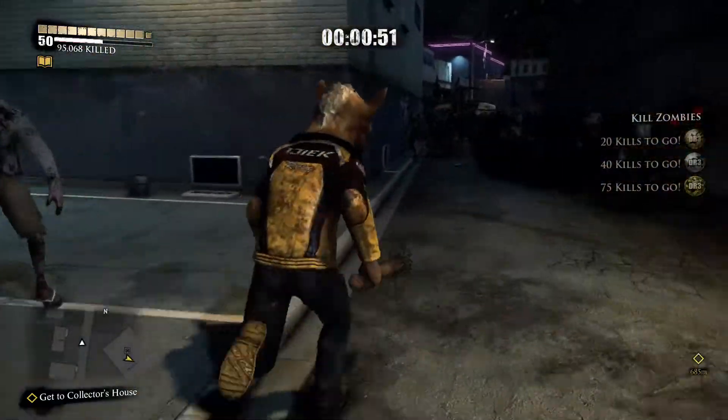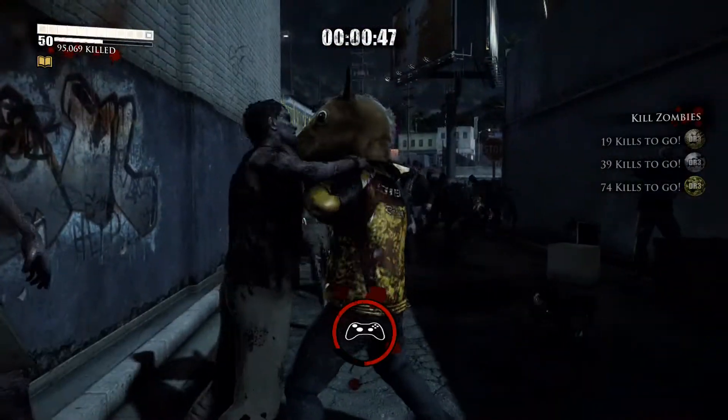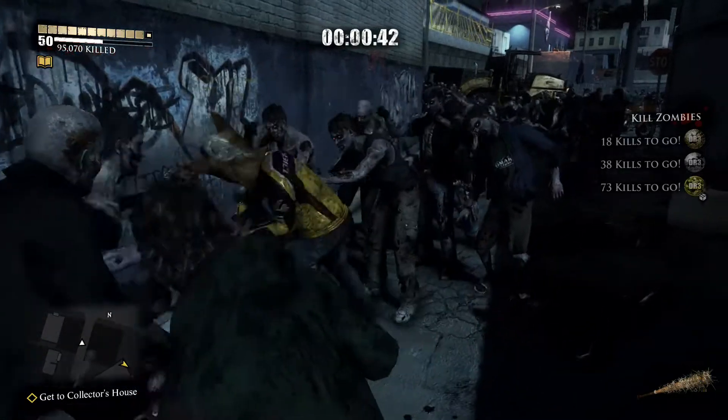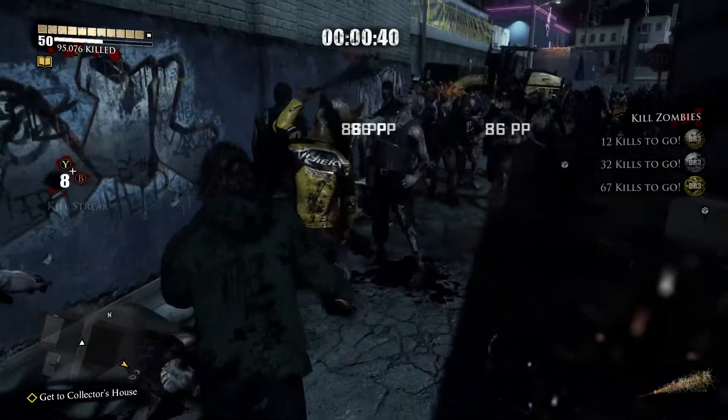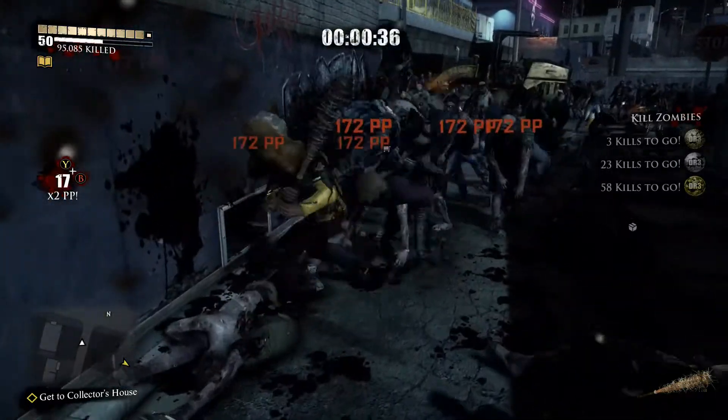I would recommend that right beside the beginning of this event there is a safe house. Go up there and try to put together whatever combo weapon you can that lets you do the most efficient killing. Really, honestly, you could use a sledge saw — you can use pretty much any melee weapon for this.